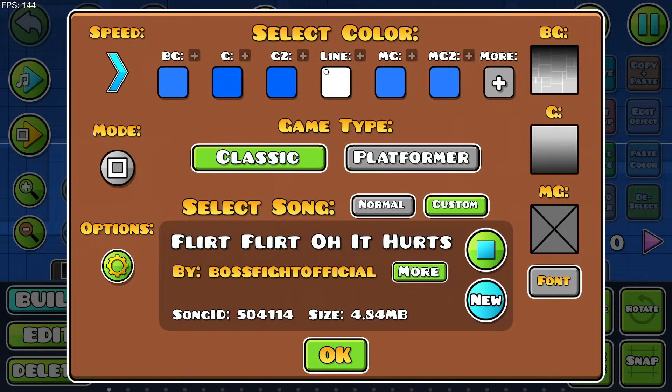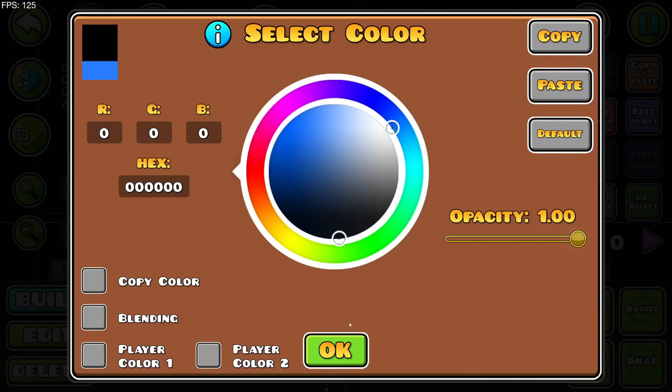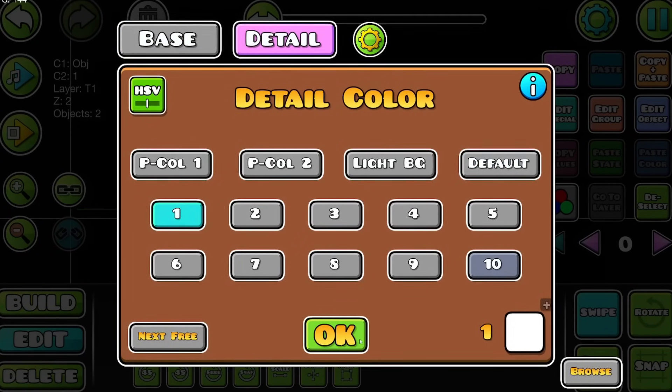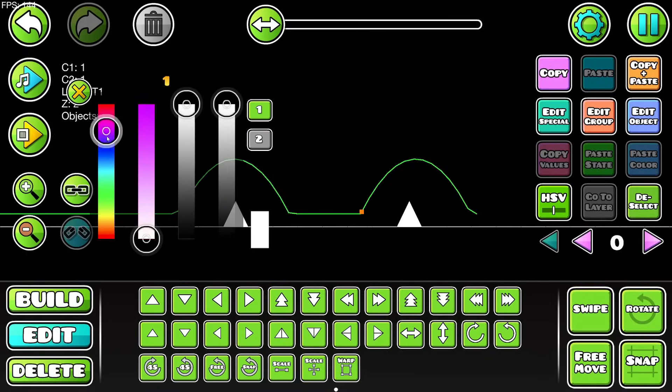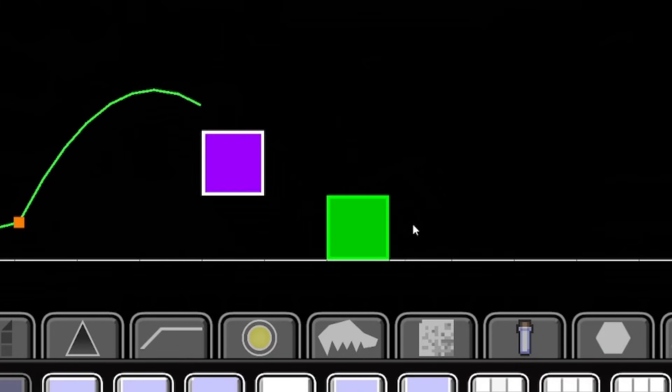We're using a boss fight song called 'Flirt Flirt Oh It Hurts' — it's a banger from back in the day. We're gonna place just single spikes here, set the background to black, feeling a purple, and set these up on color channel number one. Let's also use the regular blocks set to color channel one and one.